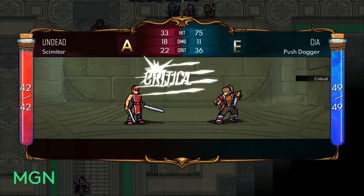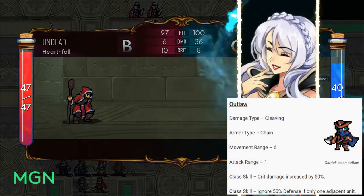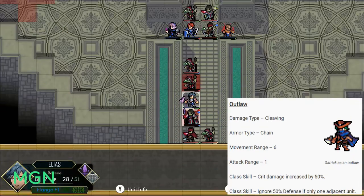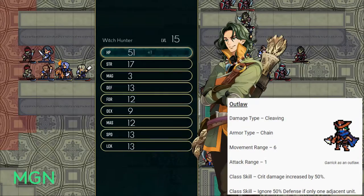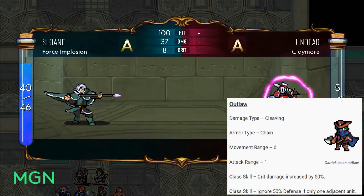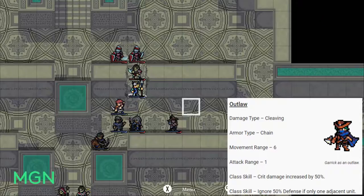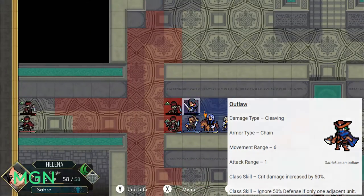The second level 30 option is Outlaw, the canonical option from Drifter. Damage type is Cleaving, armor type is Chain, movement range is six, and it's a melee unit with one attack range. The first class skill increases crit damage by 50% — if you took Drifter first, that stacks to give you triple damage on criticals. The second class skill means you ignore 50% of the enemy's defense stat if you only have one adjacent unit, diagonals don't count. That 50% defense reduction is pretty significant.